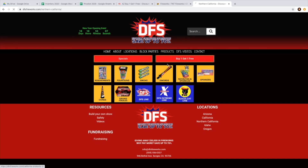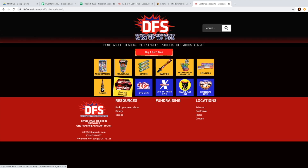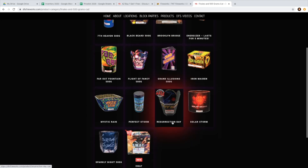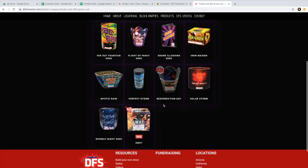What I did see here in the regular California one is that it looks like they've done an update recently. Look at the grand finales — they are showing new artwork for the Resurrection Day. We don't know what we're going to see at our stands for sure, but this is nice to see.